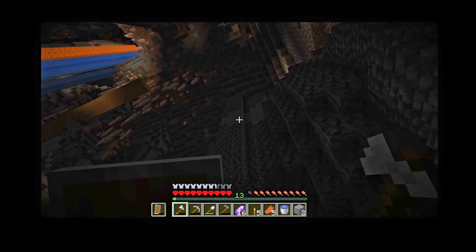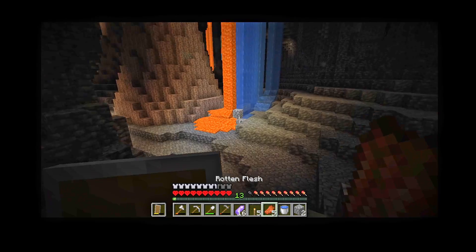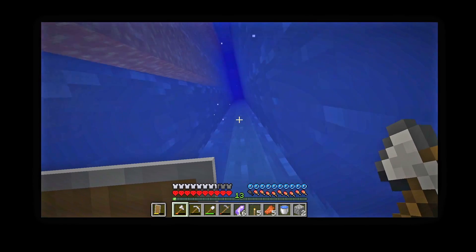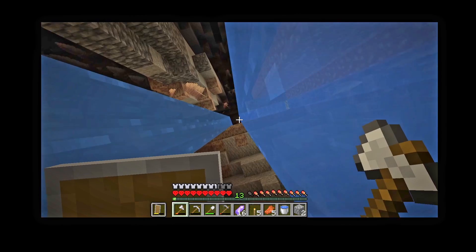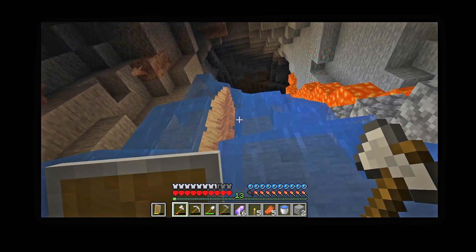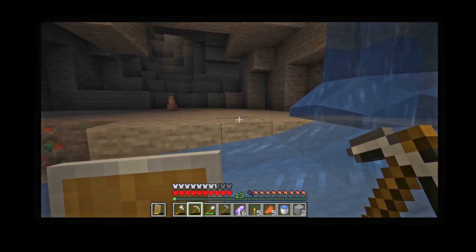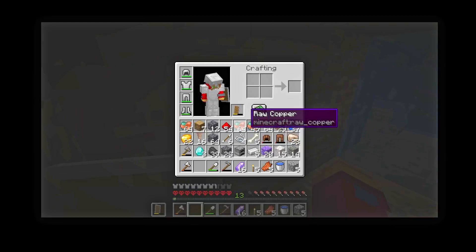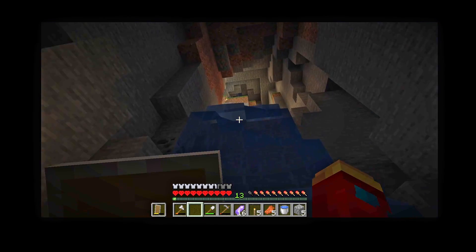I don't want to fight that guy without any good food. Let's head over here — I don't need to eat this rotten flesh right now. So we can head up here. I think this leads straight into the main cave, up to the surface. Caves are so much better in this version. And there's our pickaxe. I probably didn't even really need to write down those coordinates, but better safe than sorry.